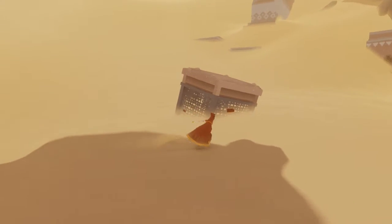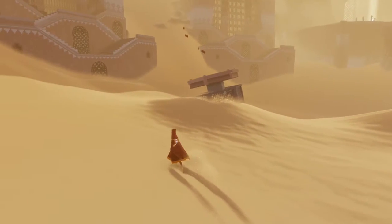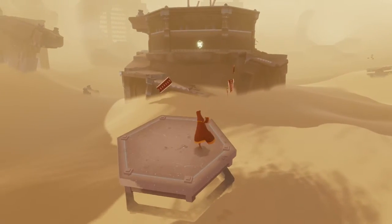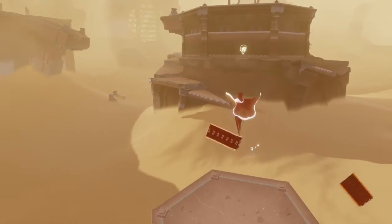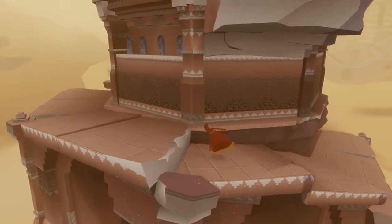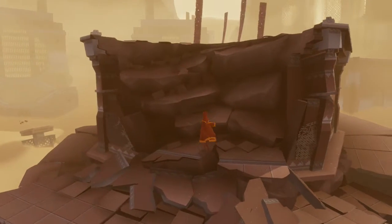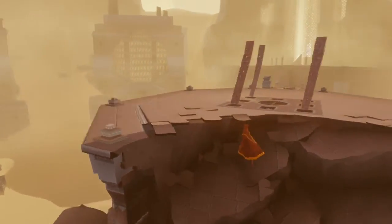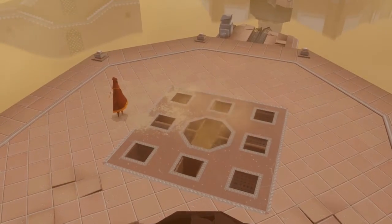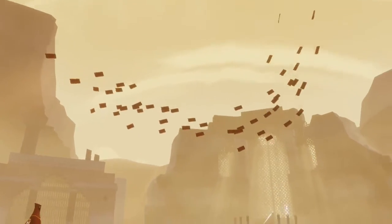Looks like there's something trapped in here. I wonder what I can do about that. That didn't do anything there. I wonder if I can get up to that. Let's try this — oh, maybe I can go around. Maybe there's something up here. These are different. There we go, use that. Just released some of the cape recharge things. That was kind of cool.